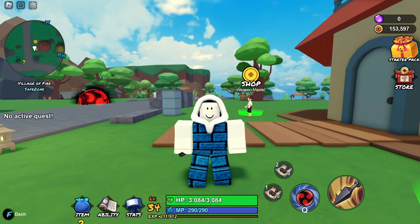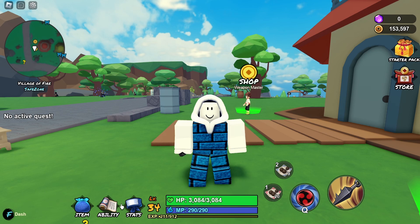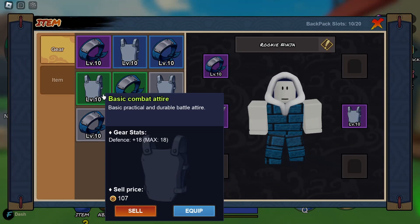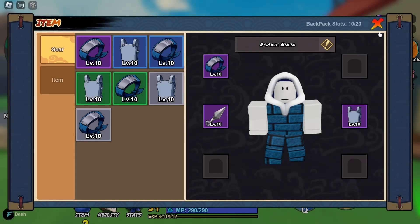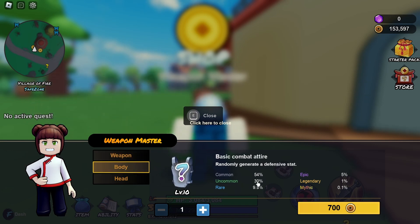Hello everyone, welcome to another Ninja Land video. I'm going to talk about the uncommon basic combat attire. To get this armor you need to talk to the weapon master right over here, click on the body, and you have a 30% chance of getting yourself an uncommon basic combat attire.